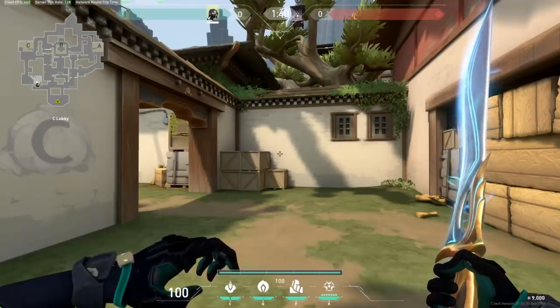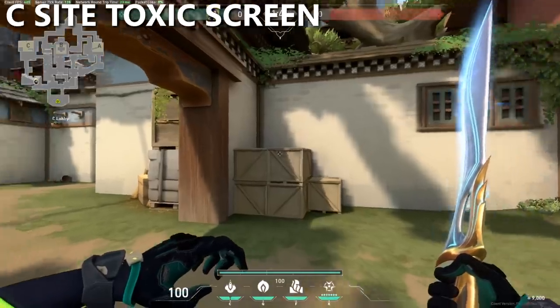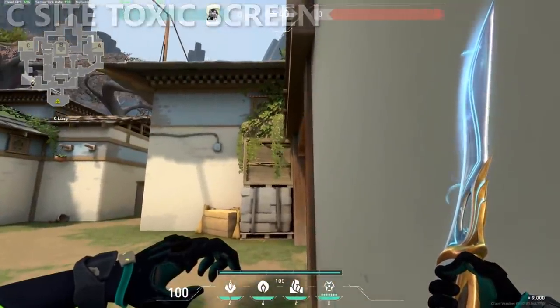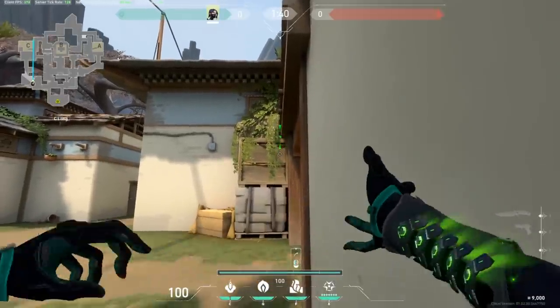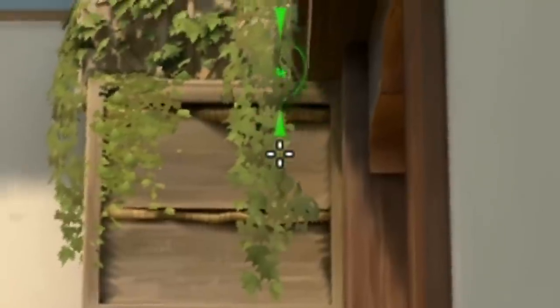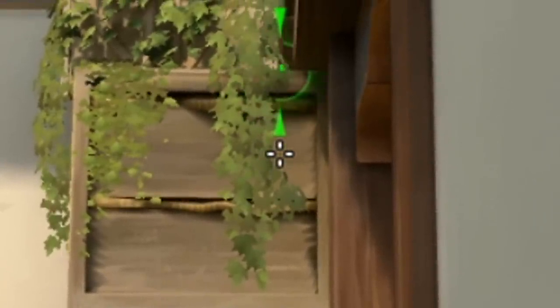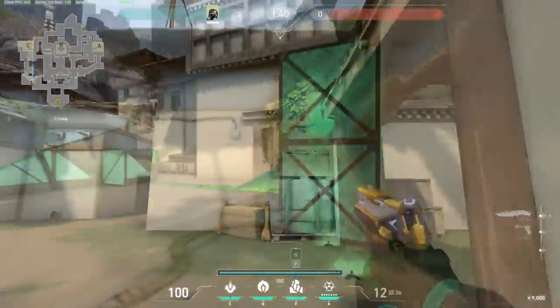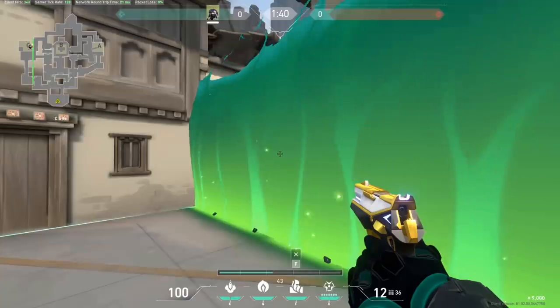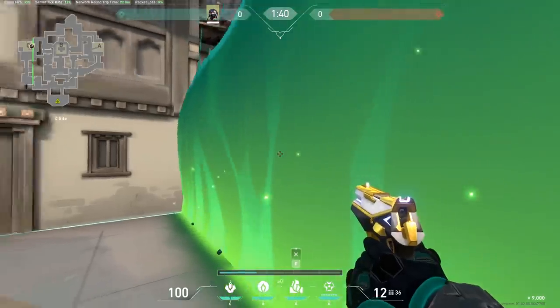Finally we have C-Site, and these lineups are very simple to help you establish good site control. For the toxic screen, walk into the corner at C-Long and aim at the right side of this box, around the area where these leaves curve. This completely cuts off the right side of site near the entrances that defenders rotate from.